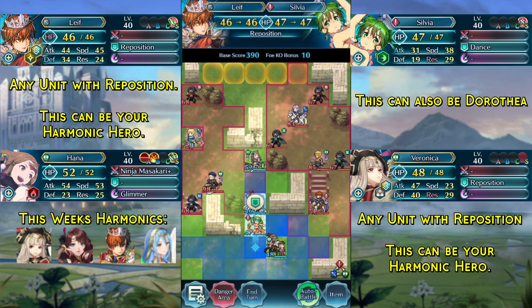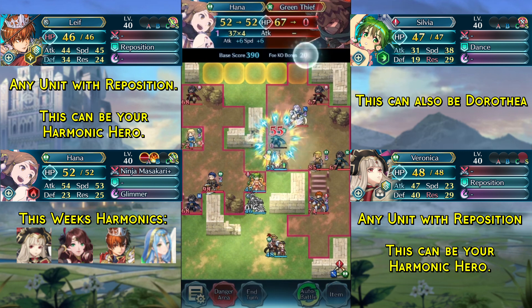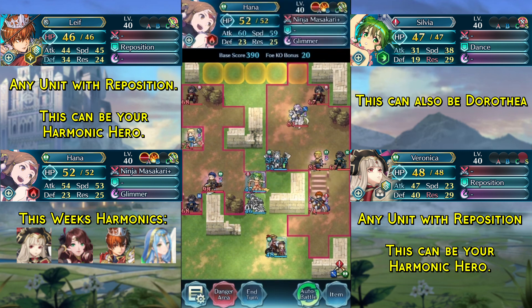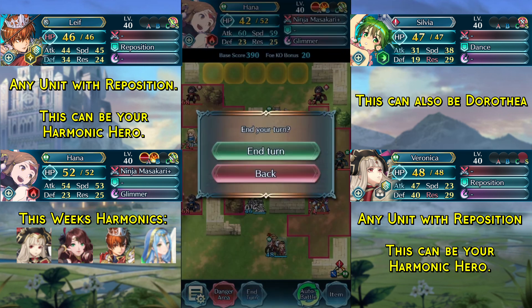We reposition our dancer up again and kill the green thief. Then we dance Hana and kill Florina. We end turn again.